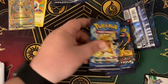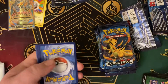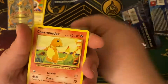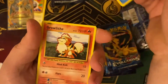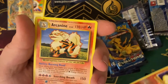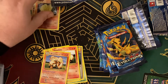Boom, baby! Let's keep it going. Pack three — one, two, three: Pokédex, Kakuna, Potion, Seal, Charmander, Magnemite, Water Energy, Grimer, reverse holo Ninetales — that's one of my favorites — and Arcanine. Growlithe and Arcanine in the same pack, very cool. Not complaining so far.